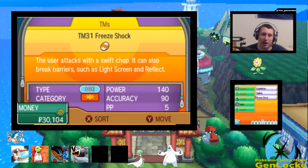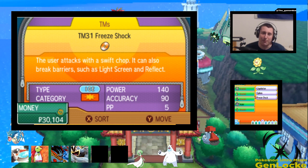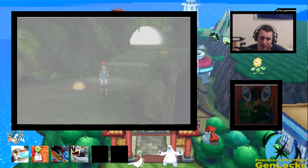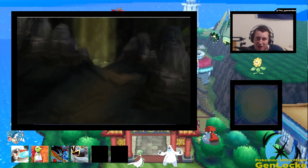Spikes is terrible. Free Shock — the user attacks with a Swift Chop. I got to look up what Free Shock does, but it is a very good physical move. But we can't really use it. This is going to be annoying because you're going to encounter things every five seconds — that's how getting out of a cave goes.